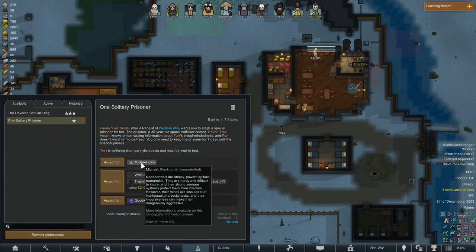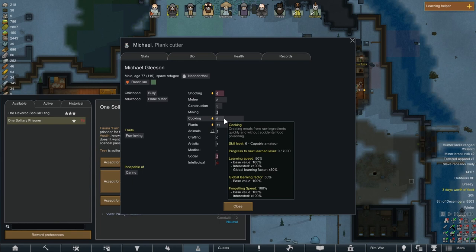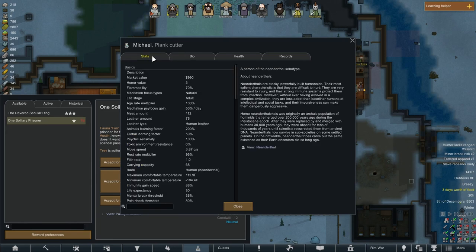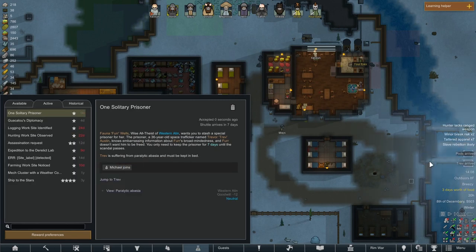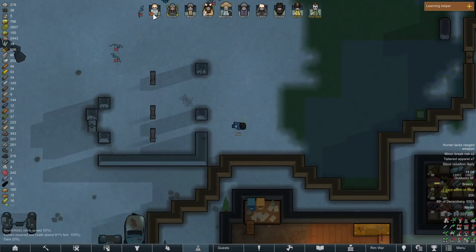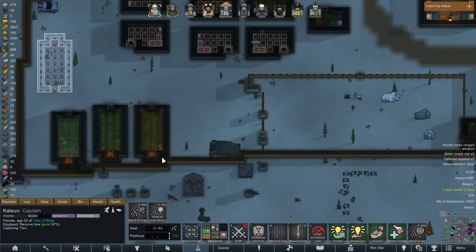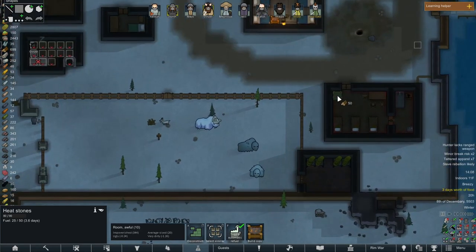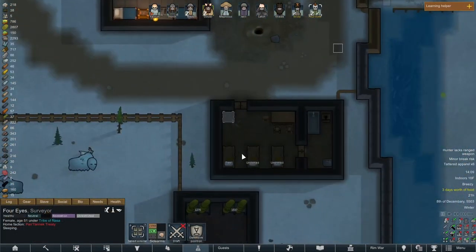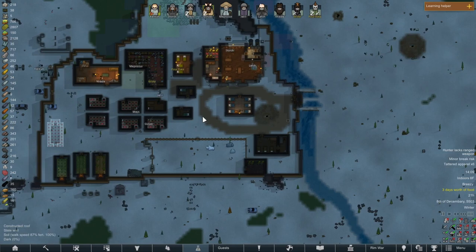Let's see if Michael here is any good — Michael here is really good. Good cooking and plants, both of which we need more of. We need another cook to help take over, and we just need another planter. I say Michael, welcome to the team — but not yet. Gotta wait seven days. Let's go get that guy, grab him, and haul him in here. We should probably set up heat stones in here so they don't freeze to death — but actually, we built fur beds in here, so he won't suffer from hypothermia, and he's got paralytic abrasia, so we don't actually need to build that right now.